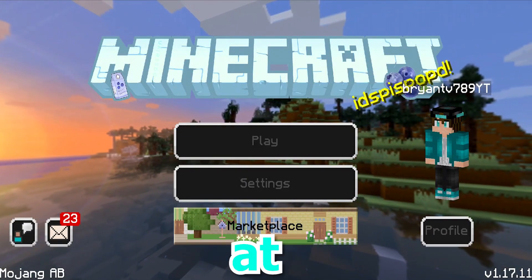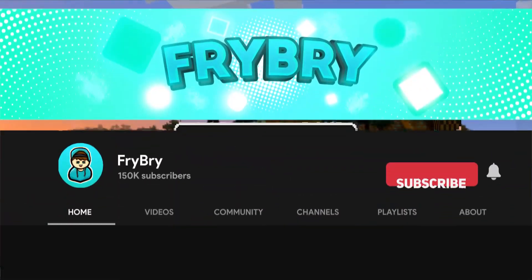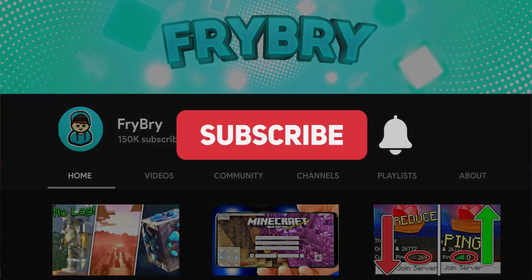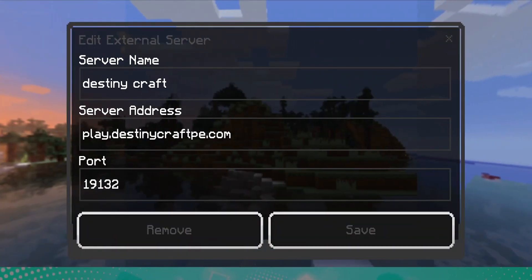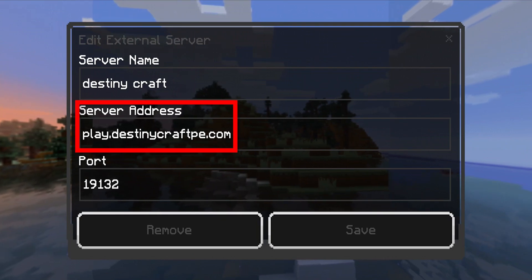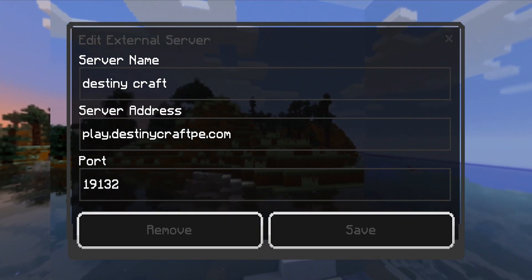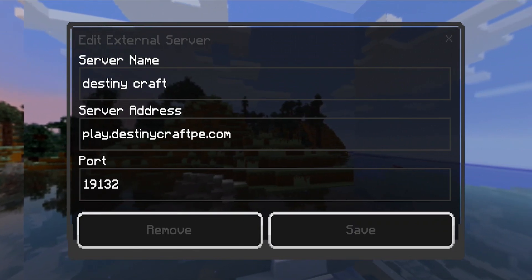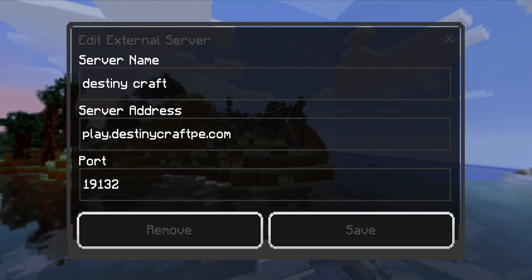In today's video, we're going to be taking a look at a brand new server for Minecraft Bedrock Edition 1.17. The IP can be found in the description down below along with the port. The IP is play.destinycraftpe.com and the port is simply the default 19132. Make sure you save the IP and the port, and once you're done with that, we can join this amazing server.